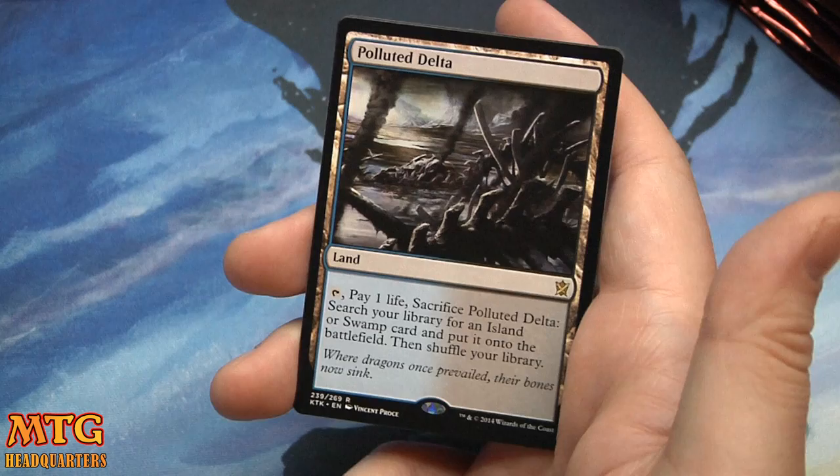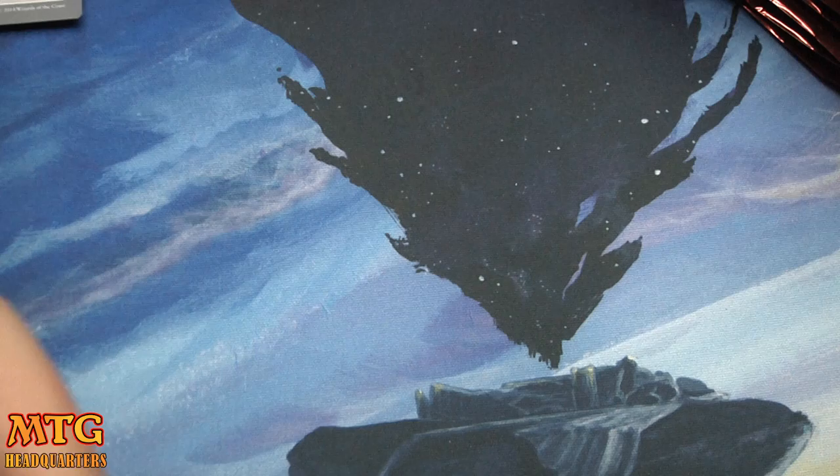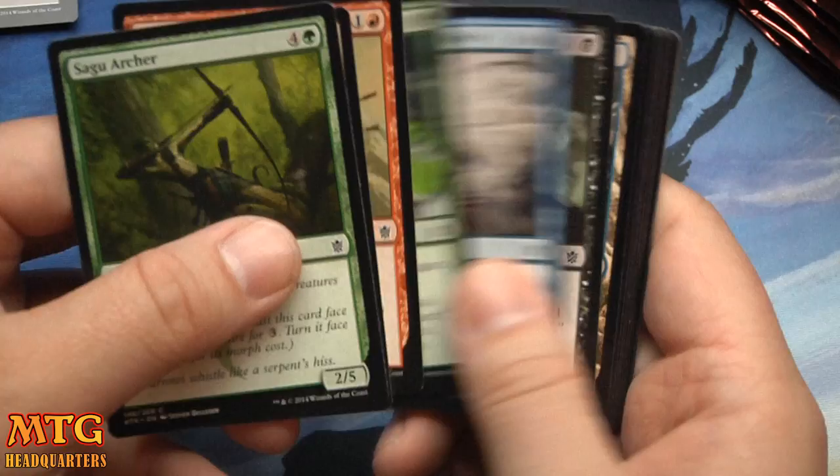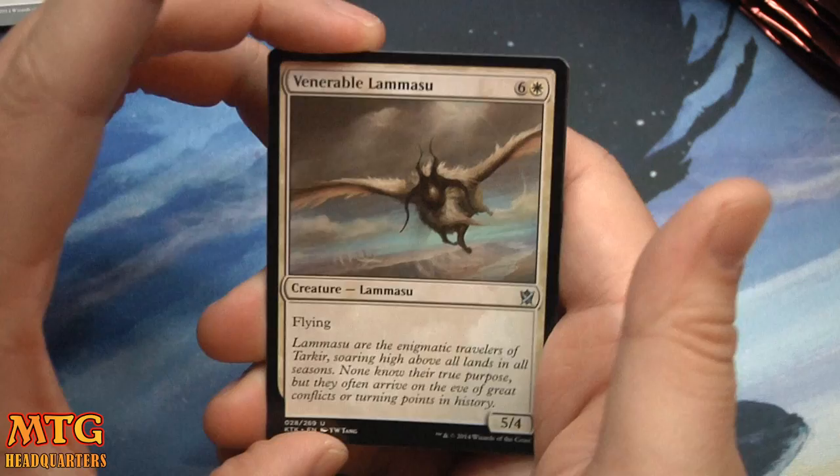Woo! Polluted Delta! Pay one life, sacrifice Polluted Delta, search your library for an island or a swamp, put it on the battlefield, then shuffle your library. Huzzah! Our very first fetch land — and it's a Polluted Delta. I suspect all these fetchlands will be down to ten to fifteen dollars, maybe less at some point. It's not bananas, but it's an important thing for me to have pulled, and it's important that they were reprinted because the prices were getting out of control.